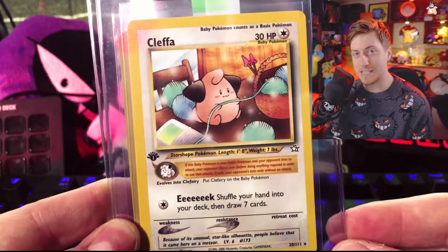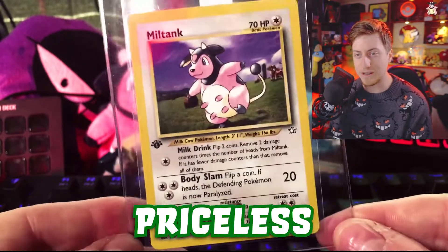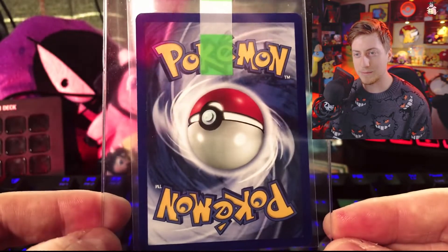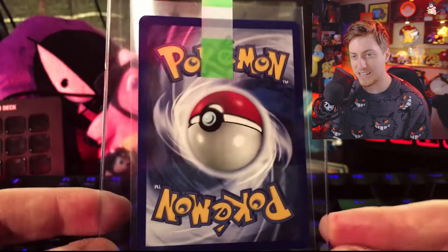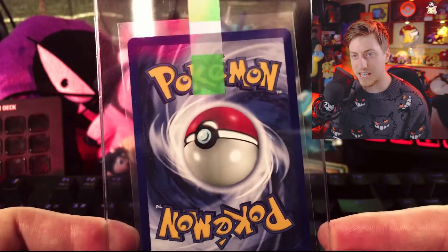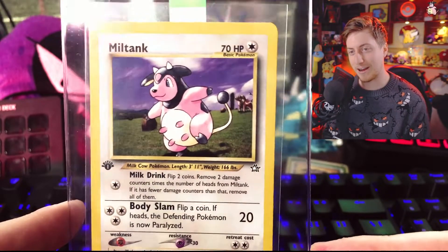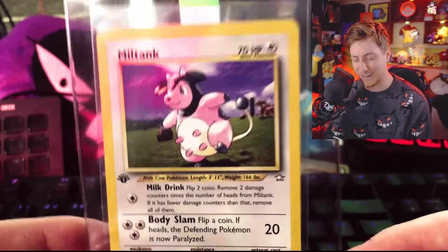Finally, I didn't pull it myself, but somebody in the break gave it to me. Terrible Tavi gave me the Miltank he pulled, and that started a beautiful friendship. He edits social media content for A Drive. I basically traded him some editing secrets — he said if I had a phone call with him for 30 minutes to an hour, he'd give me the Miltank. I'm so happy I did because this Miltank is really clean; the centering and corners are great. I'll be sending in a few Miltank-related cards and doing a video about that. My goal is to have the biggest Miltank collection there possibly can be.